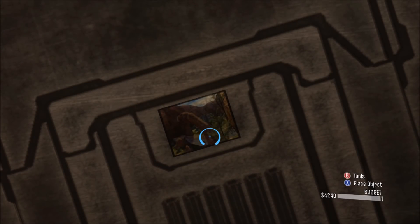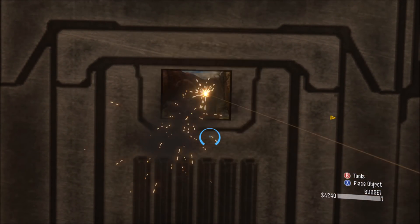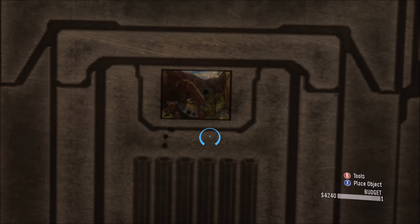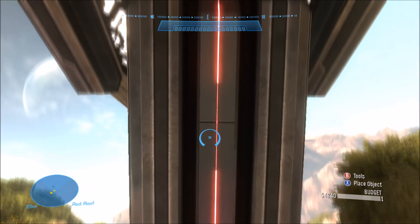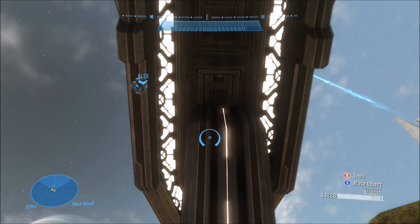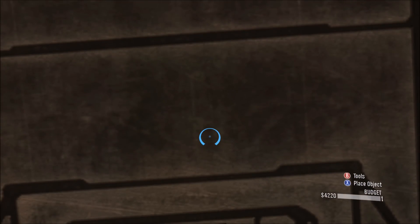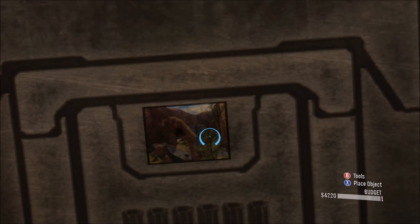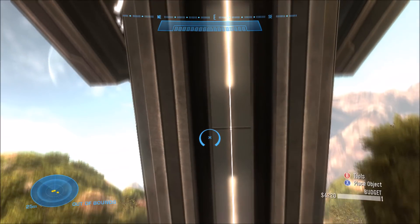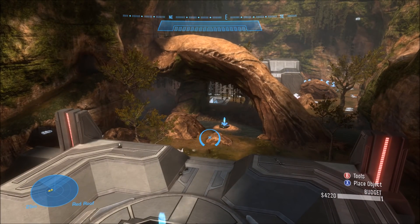The first one on Battle Canyon is right here on top of this building on this little ledge pillar thing. And as you can see, that's the original Battle Creek — I'm drawing a blank on the exact name, but some variation of that. It's a classic map. Anyways, that's where it is on this map.